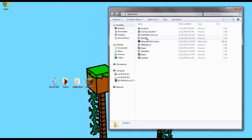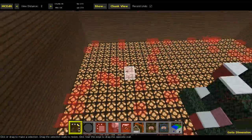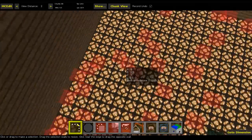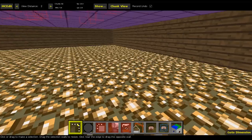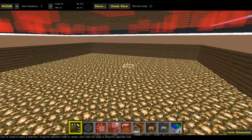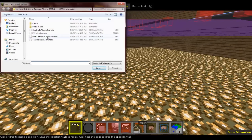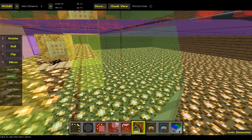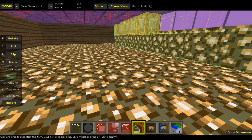So if we go into MCedit, just let that open, then I go into my world. You can see all these red boxes is where the mobs are. This is where I'm going to put my schematic in this little room here. So if I just go import mob Christmas box and then I just put it there.